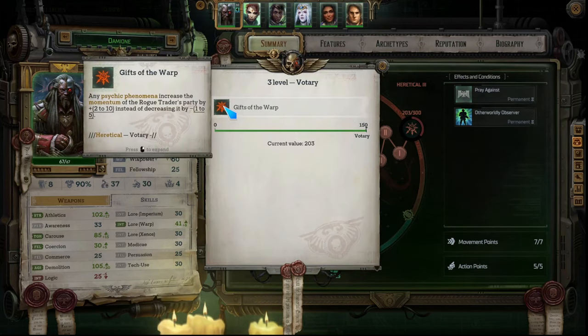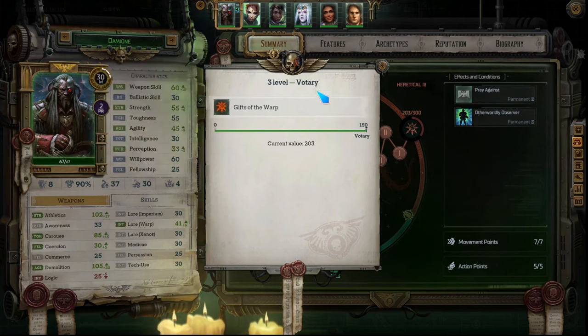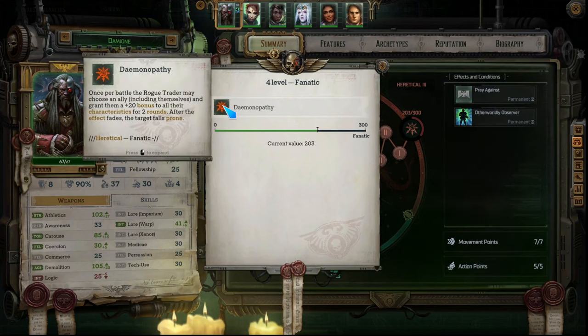Heretical tier 3 is Gift of the Warp — any psychic phenomenon increases the momentum of the Rogue Trader's party by 2 to 10 instead of decreasing by 1 to 5. Traditionally when psychic phenomena happen, momentum drops, but being heretical and essentially on the side of the void, when this stuff happens your momentum goes up dramatically, letting you use more heroic powers. This really leans into using more psychic powers, taking the risk of bad things happening but gaining positive side effects as well.